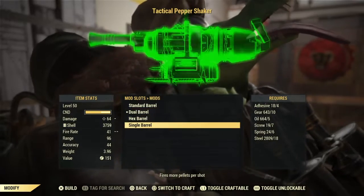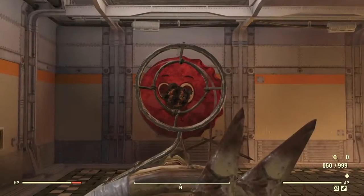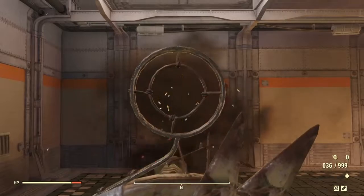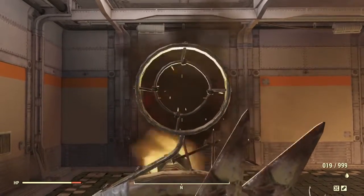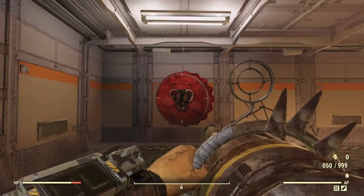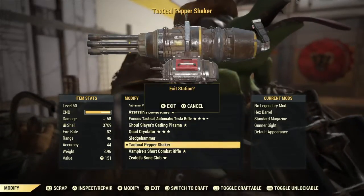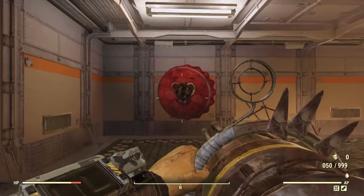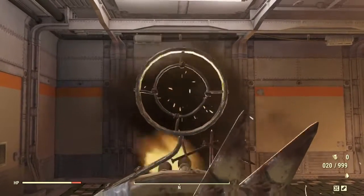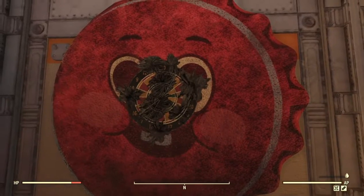Next is the single barrel — basically the same as the standard but apparently fires more slugs downrange, so it empties slightly faster: 12 seconds 16 milliseconds versus the standard 12 seconds 35. Then there's the hex barrel, which increases rate of fire pretty damn well — cutting the standard 12 seconds 35 down by half to 6 seconds 35 milliseconds. So if you haven't bought all the plans and you just want to fire bullets downrange, go with the hex barrel.